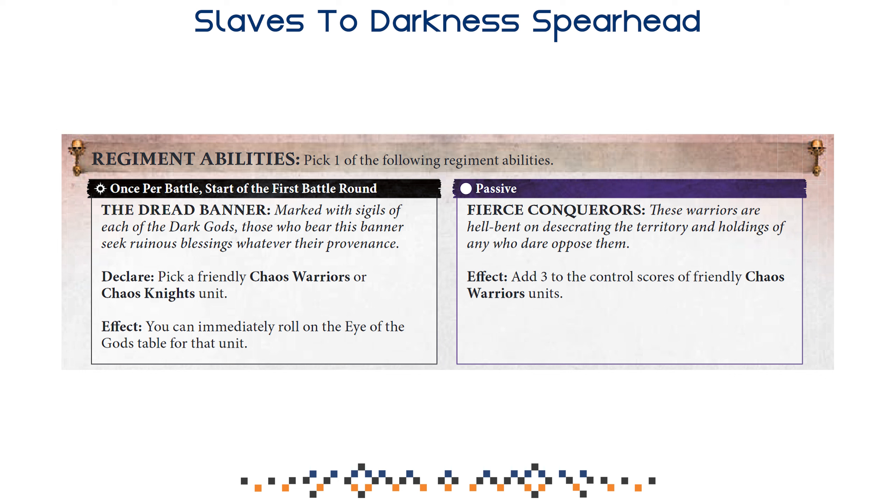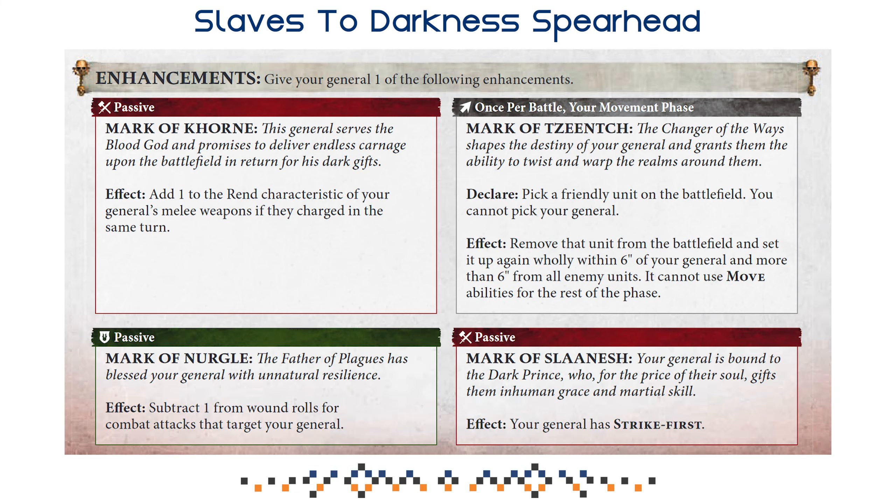If you feel lucky, or feel your opponent is playing a weaker spearhead, you can go for the Dread Banner and challenge luck a bit. Next, let's talk about the enhancements. Unlike some other spearheads, I don't have a clear favorite here — I think all of them have their use cases, they are all very strong, and depending on the matchup and setup, you could make a case for all four of them.